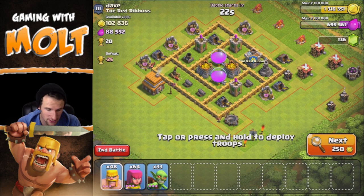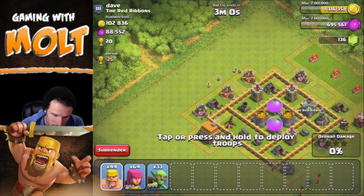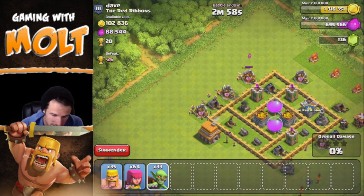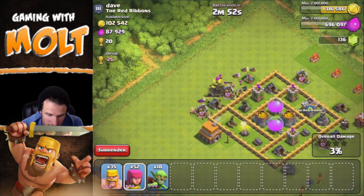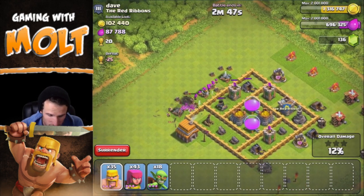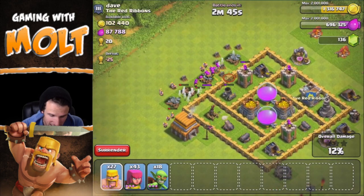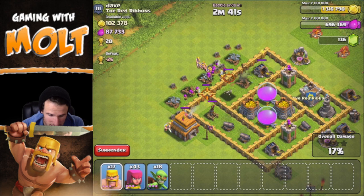I'm thinking of attacking from the top and taking out that mortar while we're up there. We're going to drop off some barbarians, then drop off some goblins so they can do extra damage, and then see if we can take out this mortar with our archers and break into those walls. That mortar is distracted — the archers are taking it out right there. Perfect, that's exactly what we wanted.